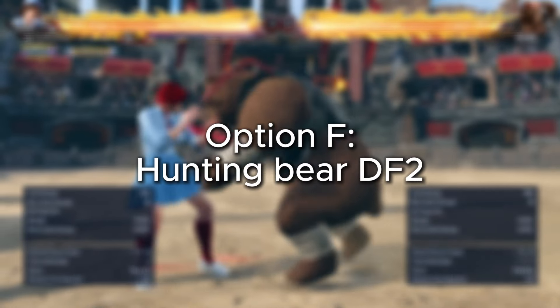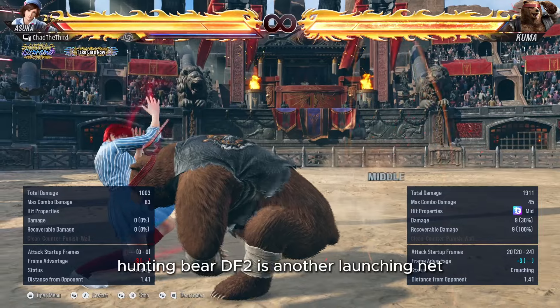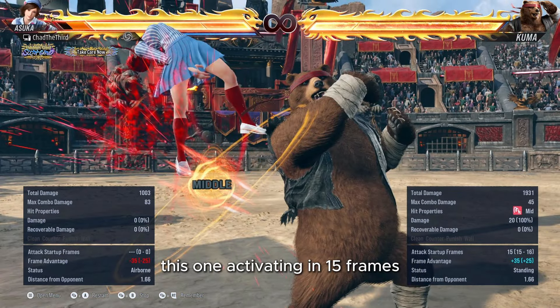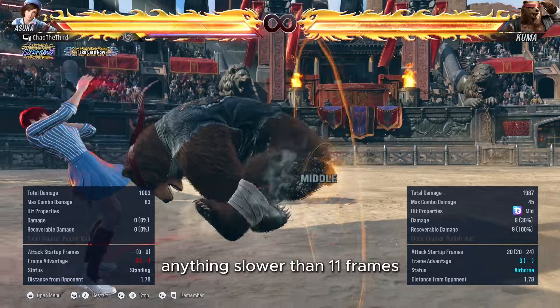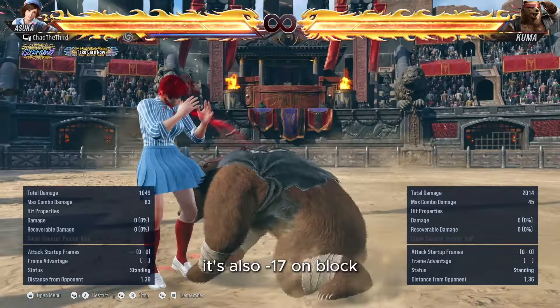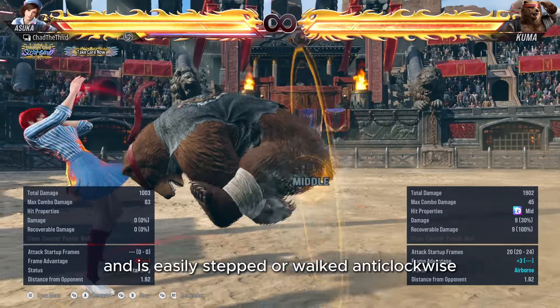Option F: Hunting Bear down-forward 2. Hunting Bear down-forward 2 is another launching mid, this one activating in 15 frames, making it uninterruptible by anything slower than 11 frames. It's also minus 17 on block and is easily stepped or walked anti-clockwise.